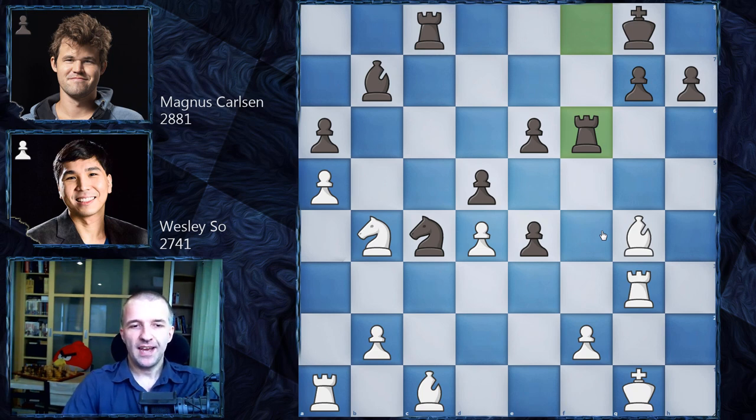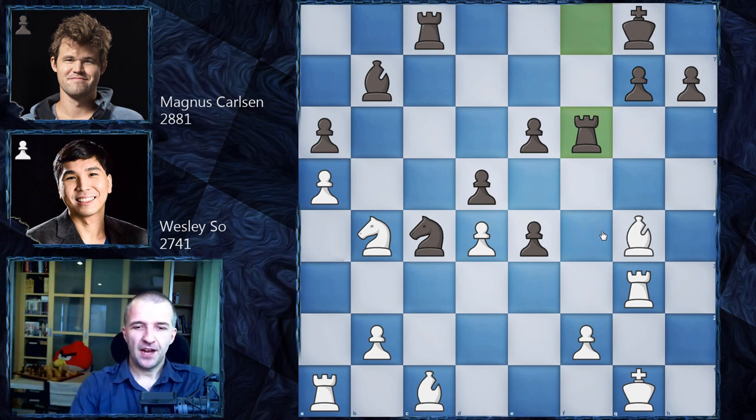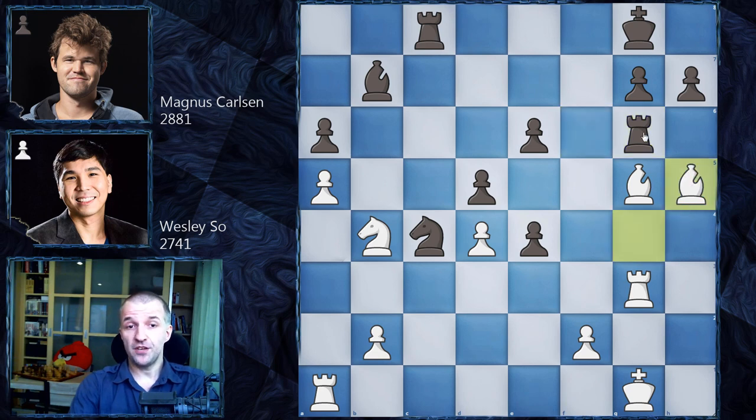Magnus however went for rook f6 — pause the video and try to win this game against Magnus Carlsen. After this series of moves Magnus resigned. Bishop g5 is coming, trapping the rook. If the rook moves somewhere then the pawn falls. The knight on b4 was in no hurry to move to c2 or e3. Magnus tries to stay with the rook on the sixth rank to defend e6, but after bishop h5 his rook is trapped. He played rook g5 and resigned.